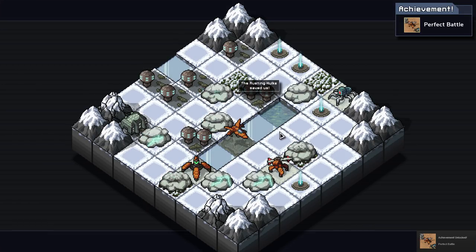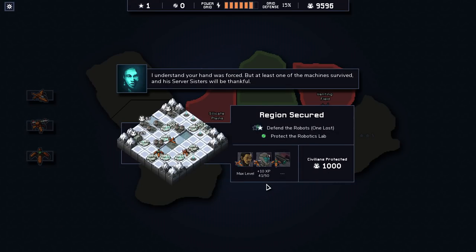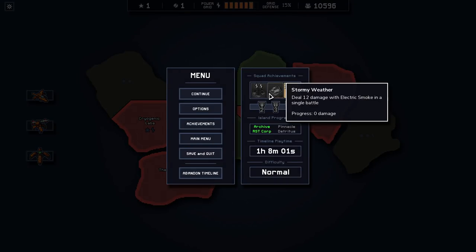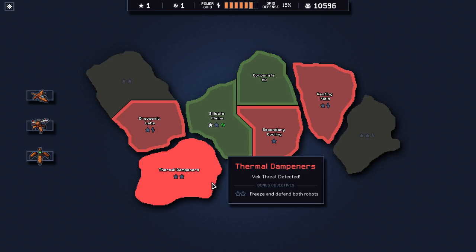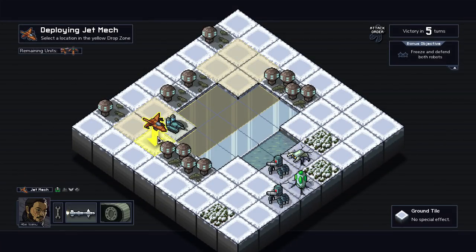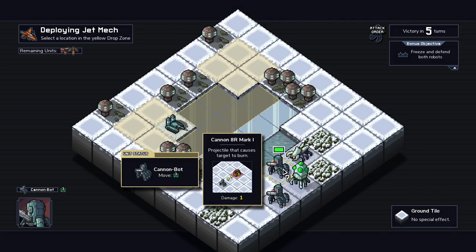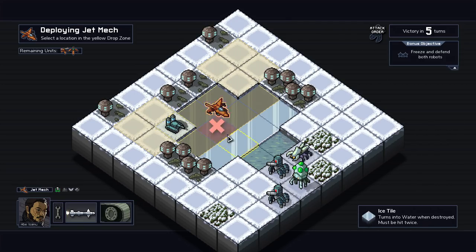There we go, got your achievement. Oh, it actually required me to not use a bunch of abilities I've gotten - that's why I've never gotten up to this point. It's unfortunate though, I didn't get the other thing. So we got that one. Now we have 12 smoke, and then overpowered - which I mean we could get that just by rushing all the things that give me a bit more power. We have a frozen one, frozen guy here. So we are supposed to just freeze and defend both robots.